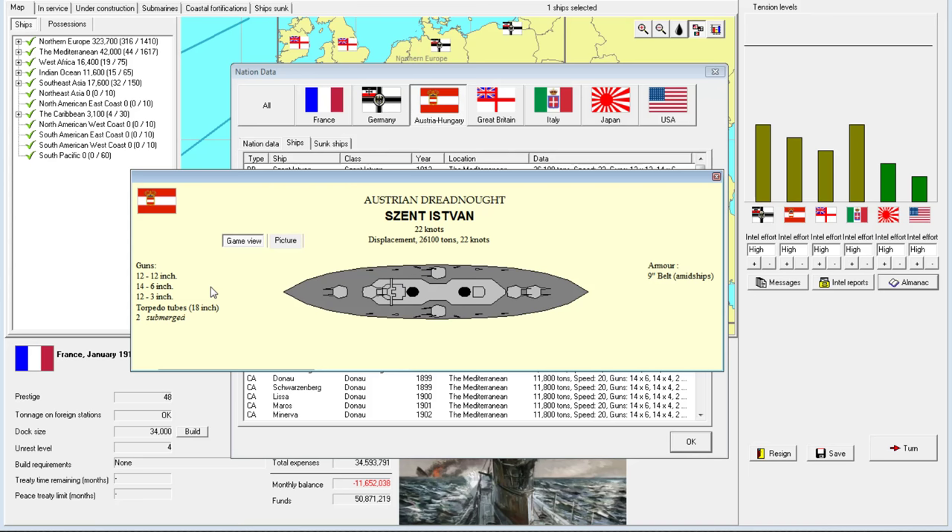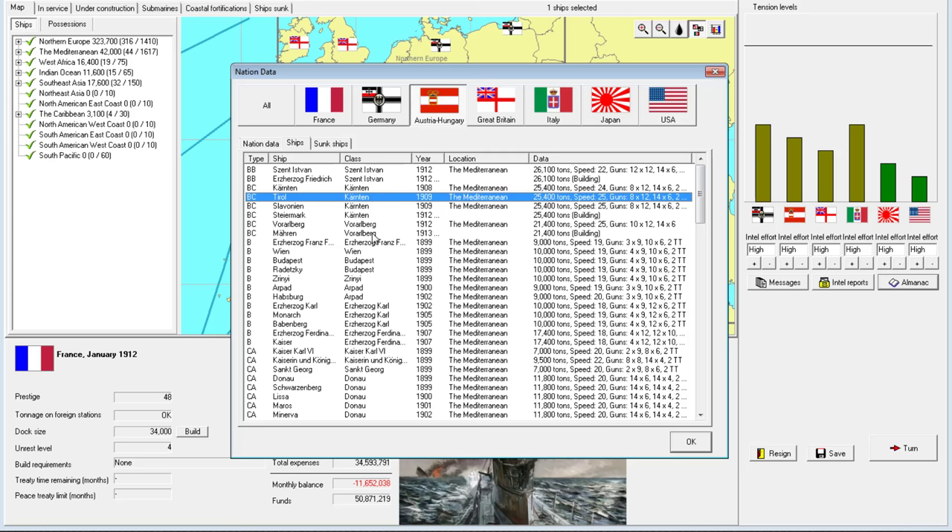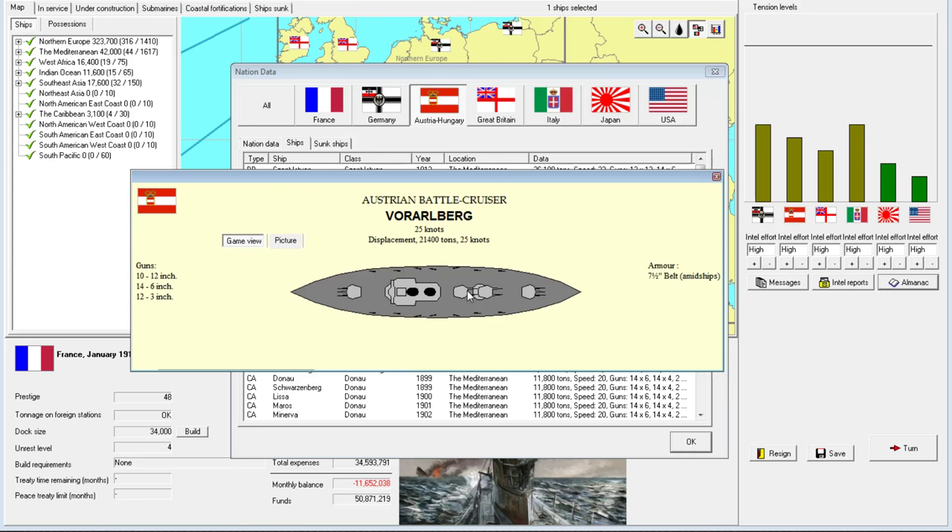Now let's just blow through the other designs quickly. This has a 10 12-inch gun broadside at 26,000 tons — very fast for a dreadnought. They have a battlecruiser using cross-deck fire configuration very similar to the German one at 25 knots, which is more reasonable. They also have this Varlberg — look at that, a lot of rear-facing turrets. Maybe the Austro-Hungarians fancy themselves doing a lot of running away. Very low armor as well, seven and a half inches, and these are only 12-inch guns. I like the triple configuration fore and aft, and I kind of started doing that myself.